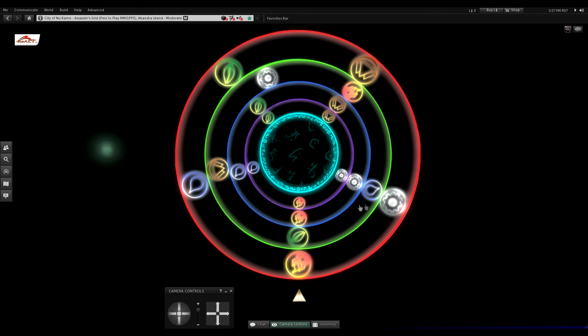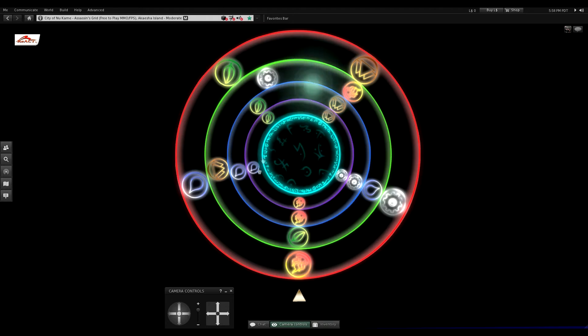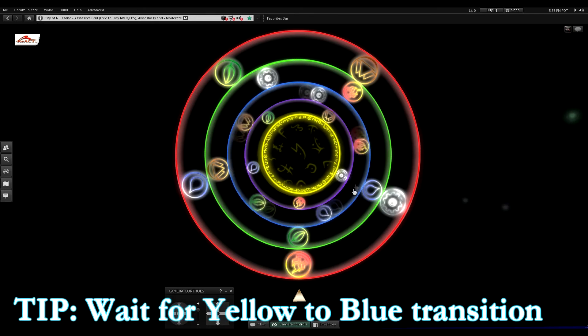The heaviest element is metal and the lightest is fire. The outermost ring is the heaviest and the innermost ring is the lightest. I'm going to tweak until I get a yellow-to-blue transition.